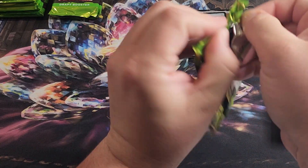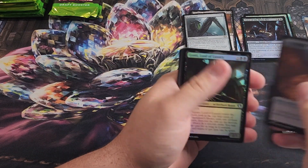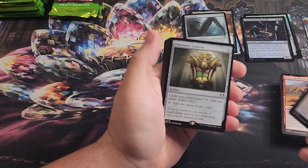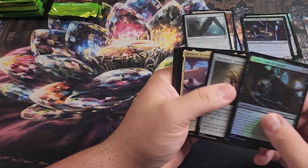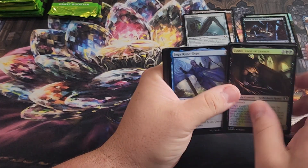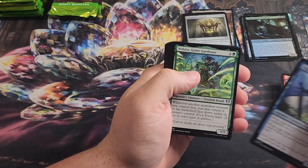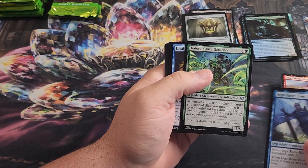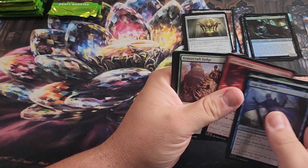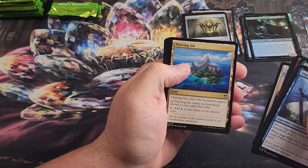For myself and our collection, we haven't been collecting for a very long time, so there's a ton of these cards that we don't have. Things like Fierce Guardianship — Chromatic Lantern's good. Yannet, Cryptic Sovereign, Inga Rune Eyes — Inga was just one of the multiverse legends, as well as Yadrova Great Garden. I believe this one was in March of the Machines as well. And Slice and Dice was just in Dominaria Remastered, so some of these just get reprinted multiple times.